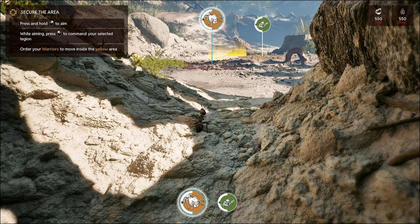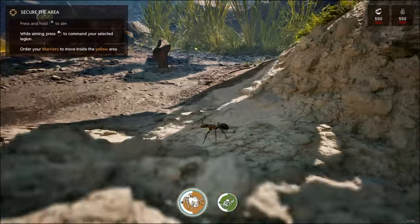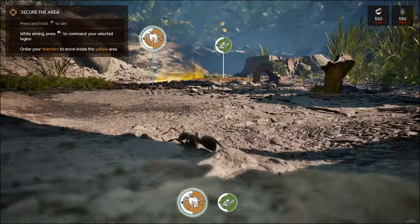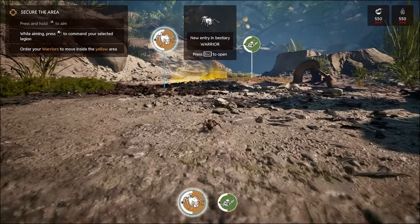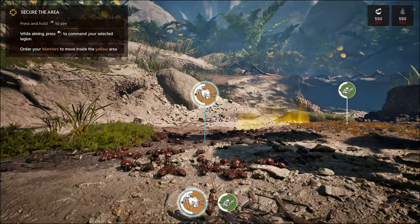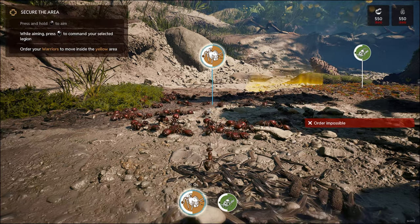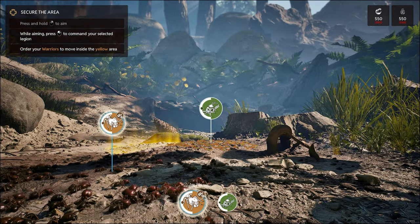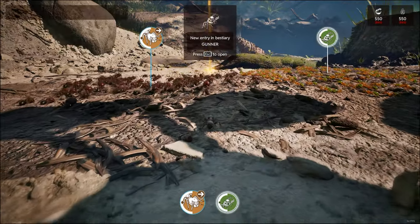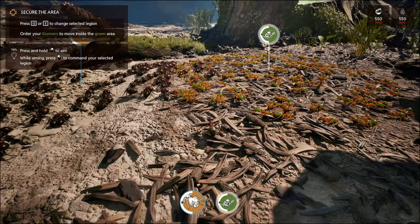Secure the area - press and hold to aim, while aiming to command. Are we like the queen? Graphically it looks quite nice, there's a lovely ambient background effect here. New entry in the bestiary: the warrior. So these are our warrior bugs. We can click on these guys - and we're commanding quite a few. Oh look at these guys, they look a bit menacing with their green abdomens - so these are the gunners.